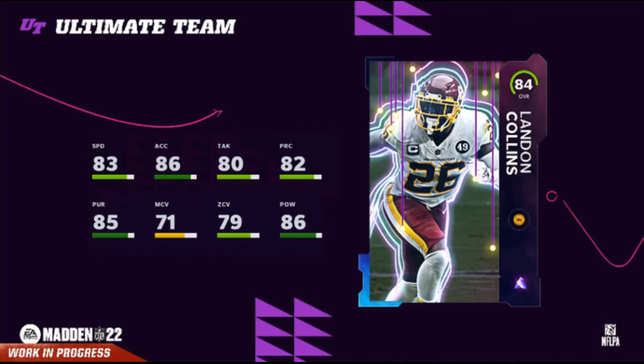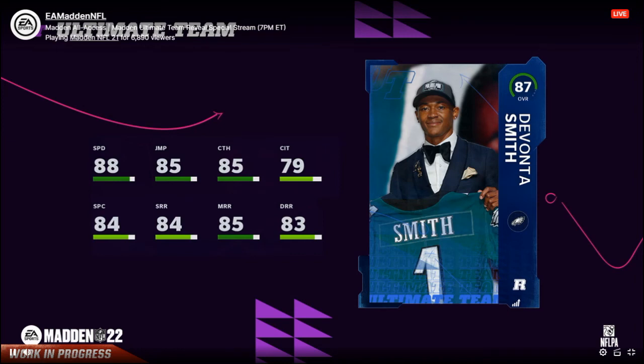Landon Collins looks slow — I would not want that card, but I do like Collins as a player, just not his card. The next card is going to take a lot to get, but he's good. Smith — 88 speed with decent route running, so that guy is going to be very expensive at the beginning of the year but very good. Appreciate the support, thanks for the likes and subs. Be kind for no reason, help each other — that's always the message. See you in the next one.